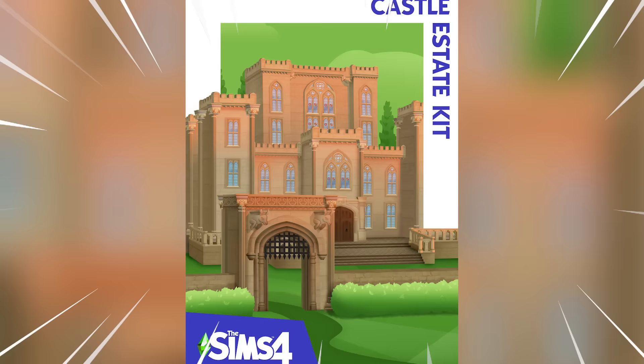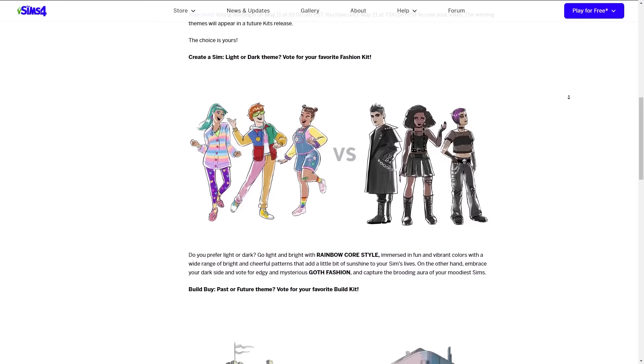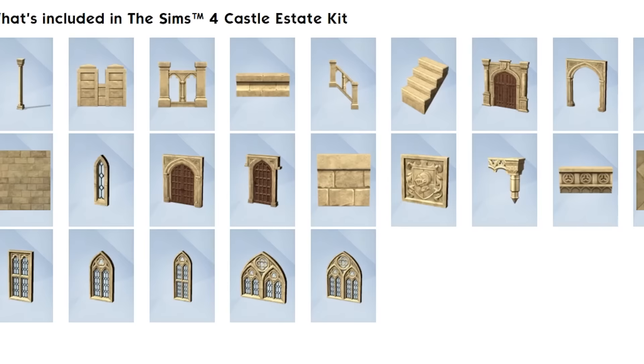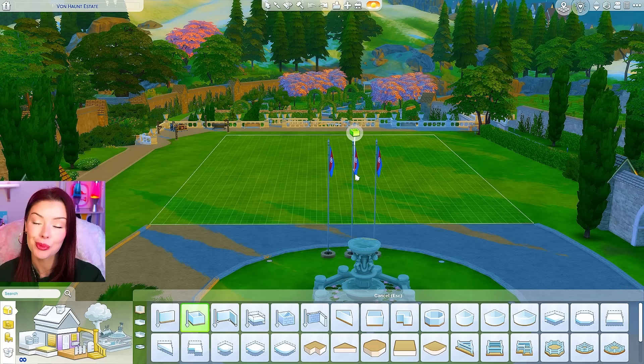The Sims 4 just put out two brand new kits: the Sims 4 Castle Estate Kit and the Sims 4 Goth Galore Kit. Both were voted into existence by the community via a massive community survey that happened less than a year ago. Today I want to build with the Castle Estate Kit and see what it's actually like, because I haven't looked at any of these items yet. Before we check any of that out, we're gonna have to build our shell.